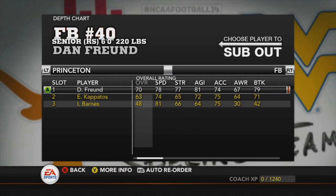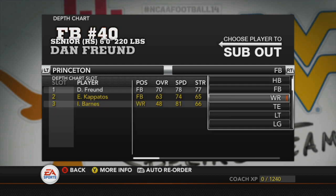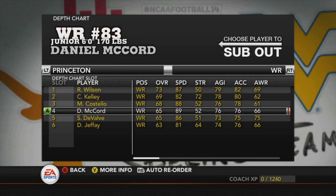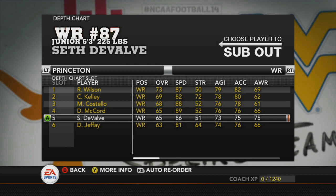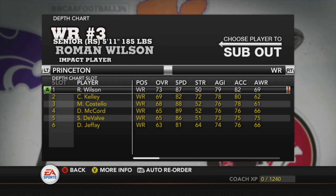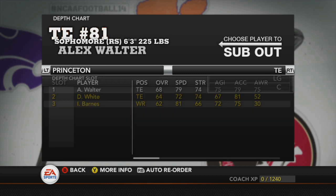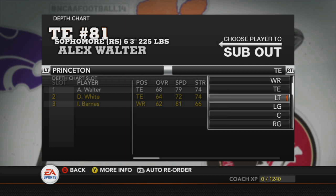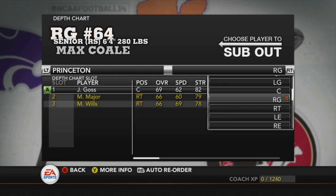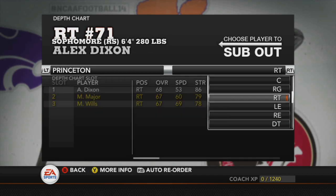Dan Freund the fullback looks pretty good — don't use fullback as much but when we need him he'll step up. Roman Wilson, Connor Kelly, Matt Costello, Darren McCord, and Seth Duval are our starting five wide outs — all around the same skill level, Roman Wilson's a little bit higher. Alex Walter is the starting tight end — a solid receiving tight end. Spencer Huston, Taylor Pearson, Joe Goss, Max Cole, and Alex Dixon will be the starting offensive line.